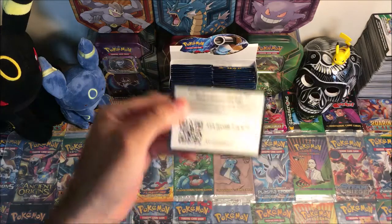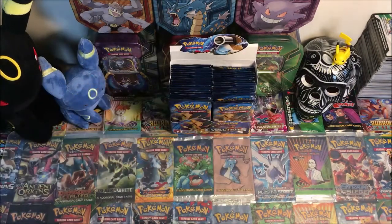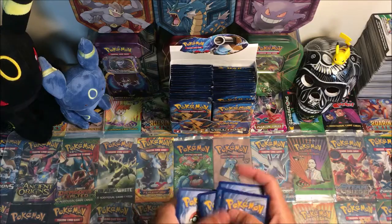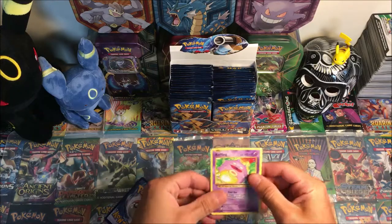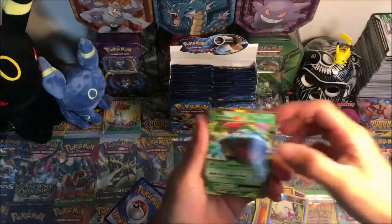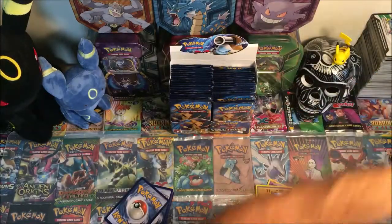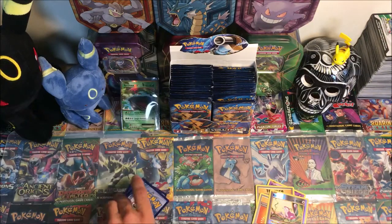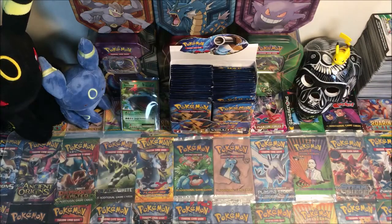I already see something — there's a white code for you guys. We have a Koffing, Misdreavus, Revive, reverse Eradicate, and a Venusaur EX — first hit! Moving on to another pack.